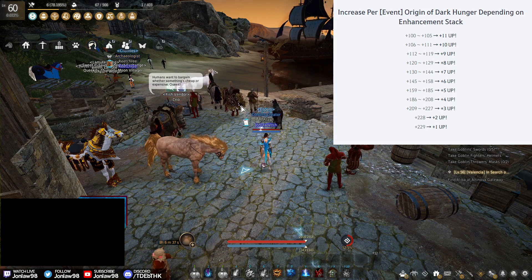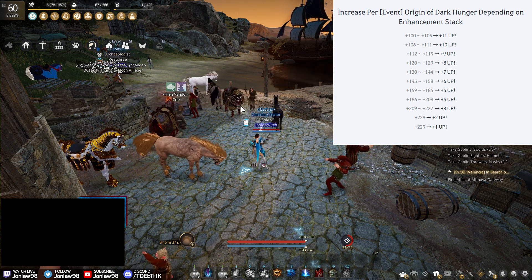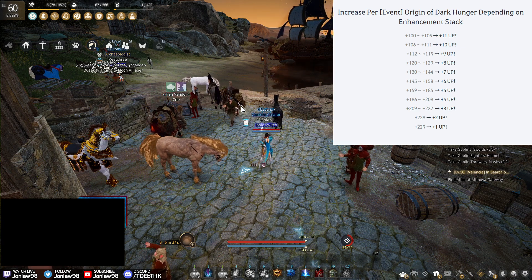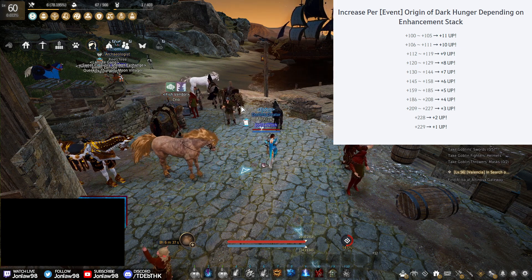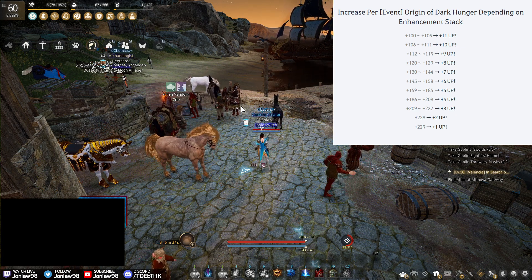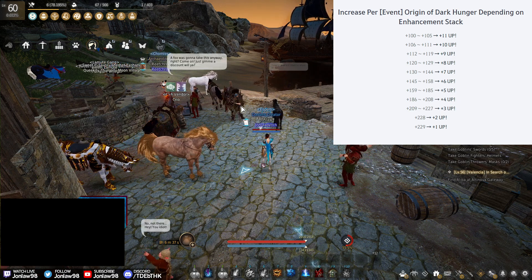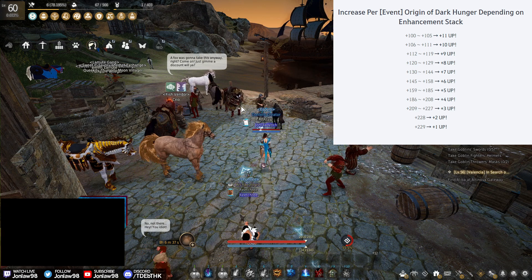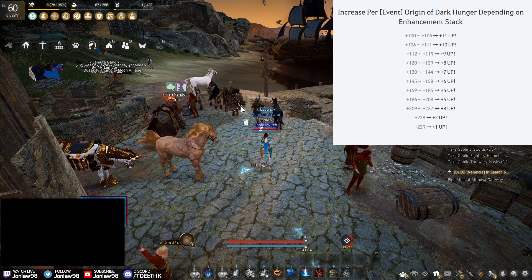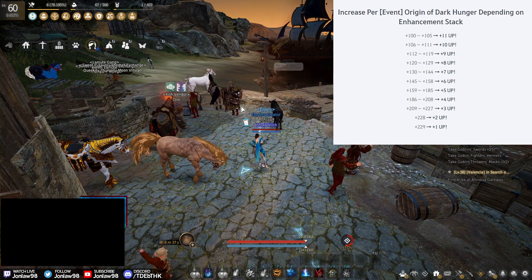In my opinion, the most valuable bracket is up to 227, plus three. If you have a 228 or 229 I probably wouldn't use it on that; I'd use it on something within the 209 to 227 bracket because that's slightly more valuable. Getting plus two or plus one is good, but not as much value as using it on something in that sweet spot.